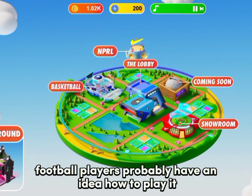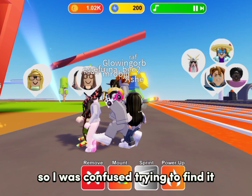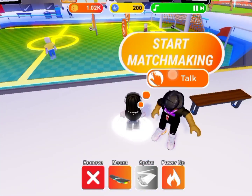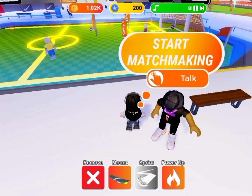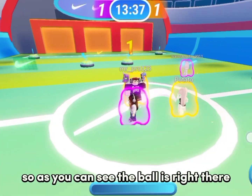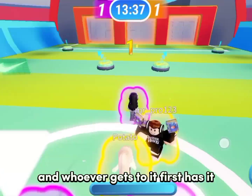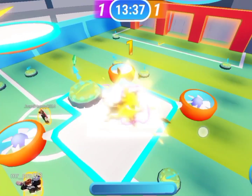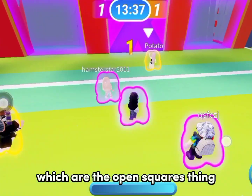Football players probably already have an idea how to play. I didn't see the ball at first so I was confused trying to find it. The ball is right there on screen, and whoever gets to it first has it. You can tell who has it by the white arrow displayed on the top of their head. If you have the ball, you must score it at each of the three goals, which are the open square areas.